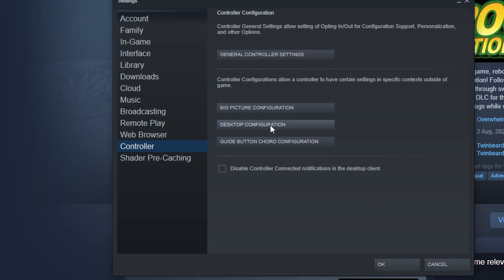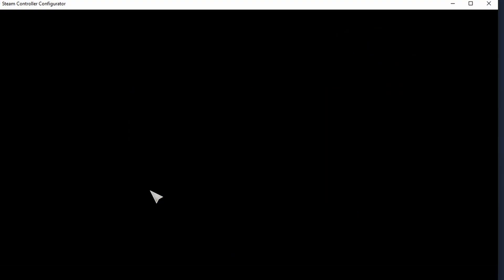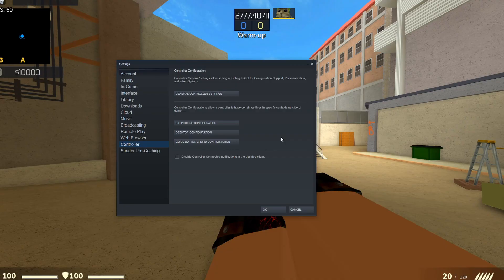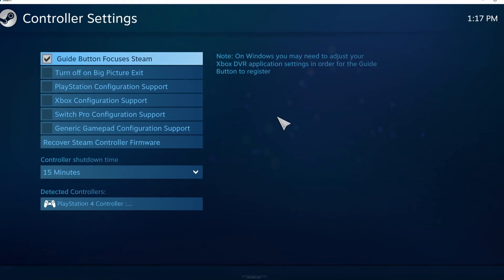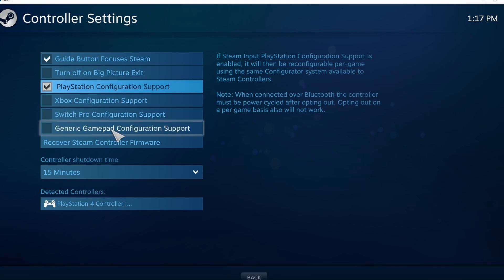If you run into a problem — normally you don't — but if you do, go up to General Controller Settings and right-click it. This menu comes up. I have a PlayStation controller so I need to select that one. If you have an Xbox controller, select that one. If you have a Switch Pro, select that one. If you have none of these, it's probably a generic one, so click that one.